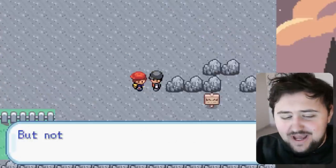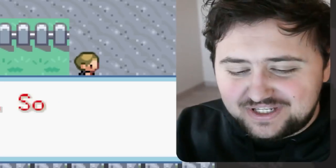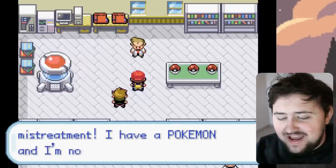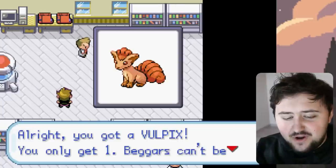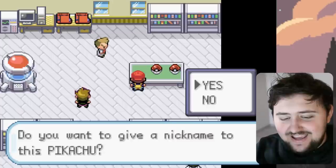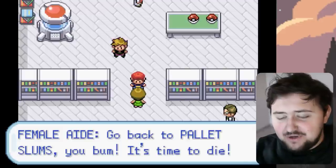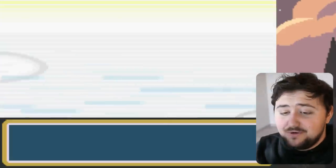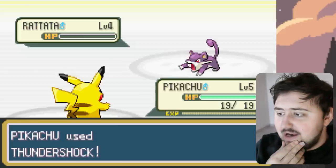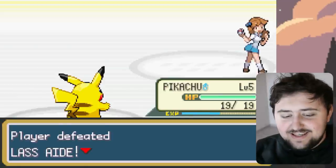We kick off in the slums of Pallet Town. Apparently we're not even lucky enough to have a house, but after leaving the slums, we go and talk to Professor Oak, who seems to be dealing some sketchy, illicit things. Nonetheless, we get to choose between one of these starters. We got Pikachu, Vulpix, and Sandshrew as options, but we go for Pikachu. After choosing our starter, we actually have to battle Professor Oak's female aid, because she's going to report him to the police. It doesn't take long to defeat her Rattata with Thundershock, giving us our first victory.